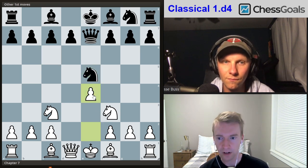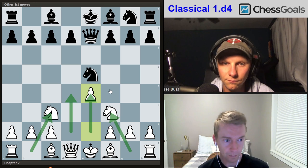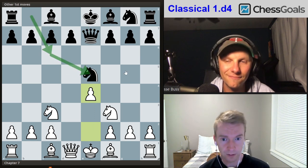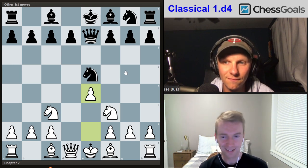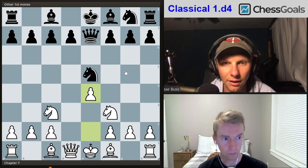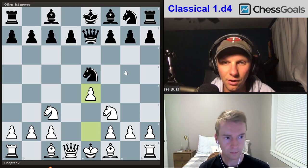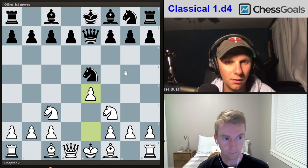Now look at the position — we have very classical development: e4, d4, both knights to the center. In return, what has black done? They've lost their center pawn, put a queen on e7 blocking their bishop on f8, and moved a knight twice. We already have a good position and we've avoided the most common traps. We avoid the trappy queen-check lines and all those sharp variations, giving you a nice solid position.